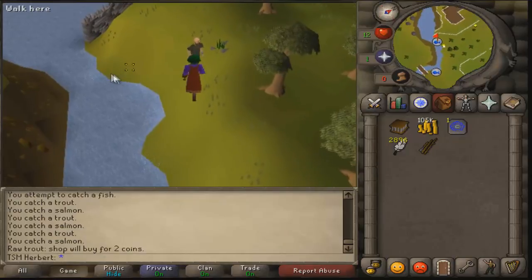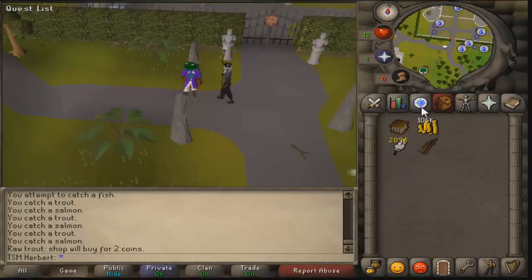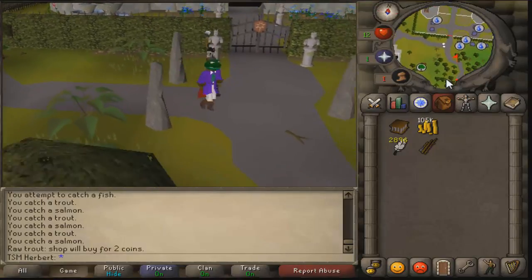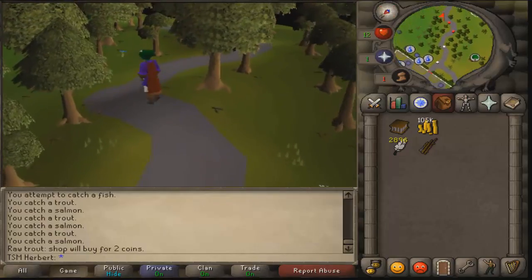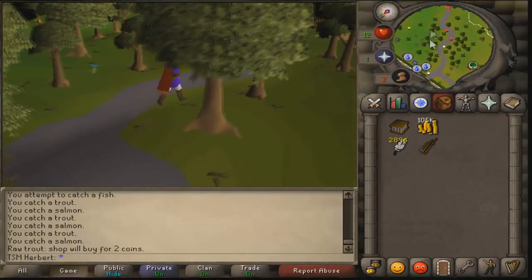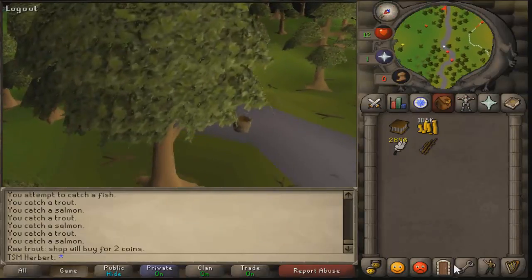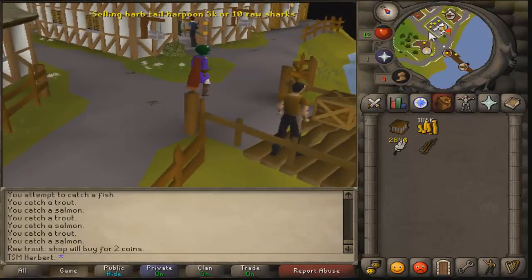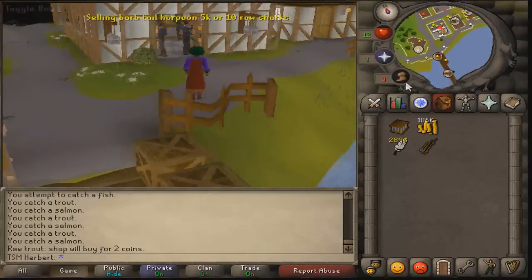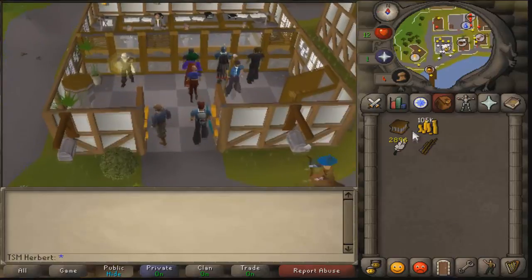Do this fly fishing method up to around level fifty when lobsters will be easier. Now I'm heading back to Camelot. If you need a Camelot teleport, PM me in-game and I'll trade you one for free. I'm going to walk down to the bank and I'll be right back.